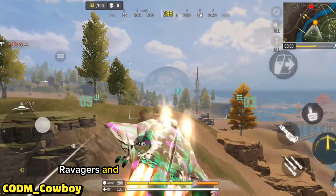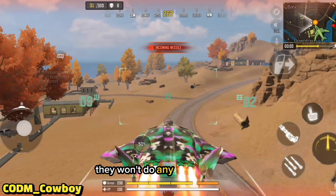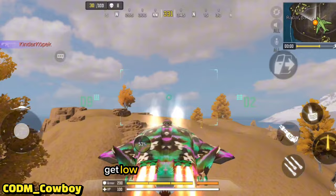Ravagers and FHJs will happen almost every map. The Ravagers aren't that big of a problem — don't worry about them. You can outpace them. If you keep going straight, you're going to outrun them and they won't do any damage to you. The FHJs, however, you're going to need to pop the flares and use the terrain, get low, and try to avoid them.